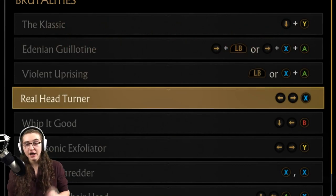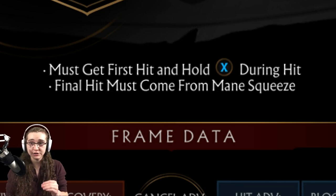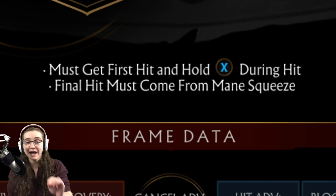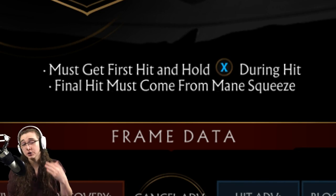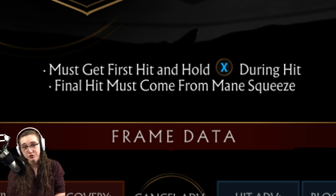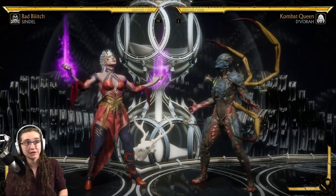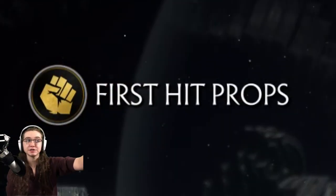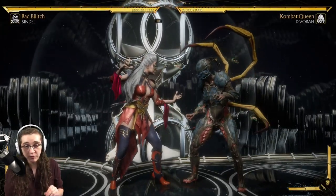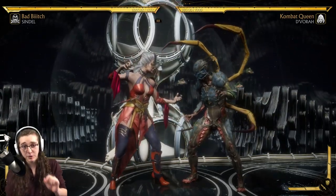Next up is the Real Head Turner brutality. This brutality will require that you get the first hit in the match. It says hold X during the hit - but that does not mean during the first hit, that means during the final hit. Your final hit has to come from the Main Squeeze. When you see 'first hit props' under your respective health bar, that means you have the first requirement for this brutality down. You need this for this particular brutality to work.